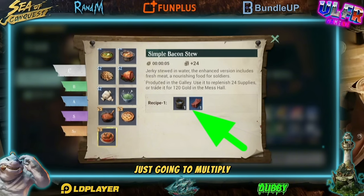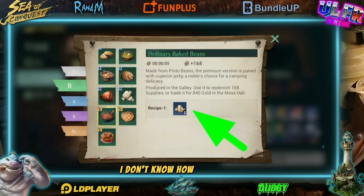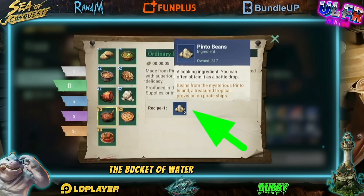For the B tier you're just going to multiply. You're going to need two apples for the regular pie, two pinto beans for the regular bucket beans, and for the regular bacon you're going to need the marijuana, the bucket of water, and two jerky.